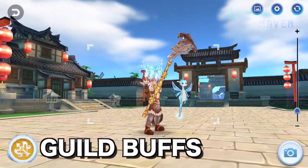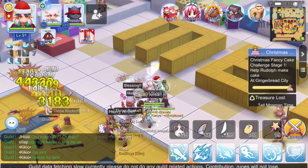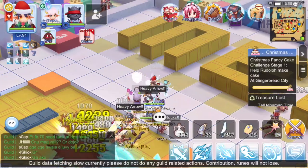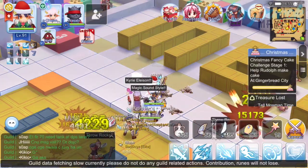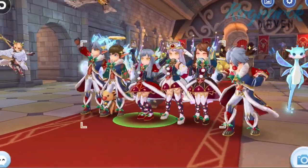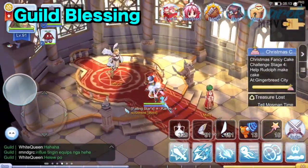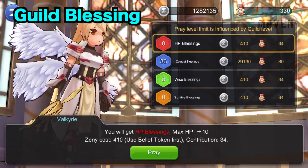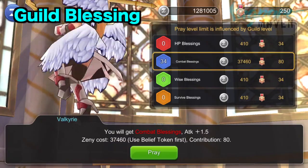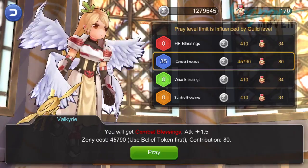Another important aspect of becoming an ADL sniper is guild buffs and runes. You may progress in the game on your own, but the impact of being in a guild is so huge that it is necessary to join one even in the early stages of the game. Having a guild gives you major advantages in terms of stats, skills, and zenies. You may also meet new friends that can help you in quests. One of the important features of the guild is the Guild Blessing. The only important buff you need to raise is Combat Blessings, which increases attack damage. However, you don't need to prioritize leveling this up, as contribution points are more important to be used in runes.